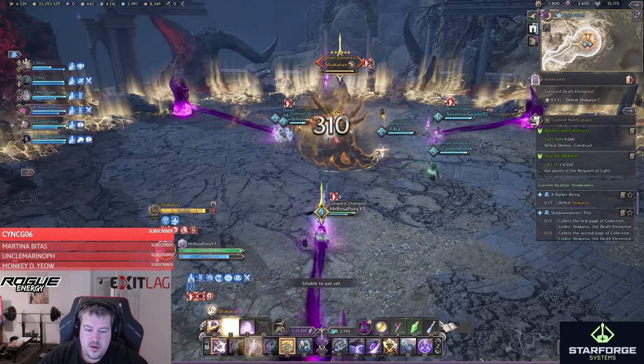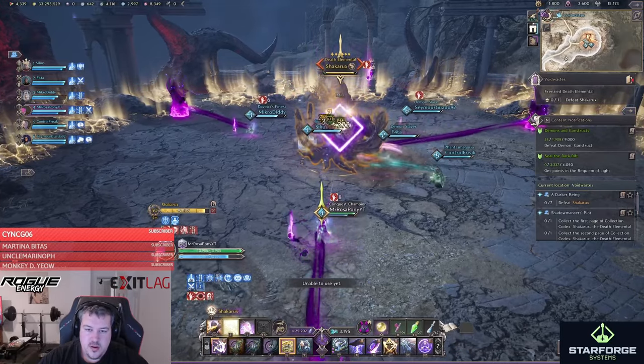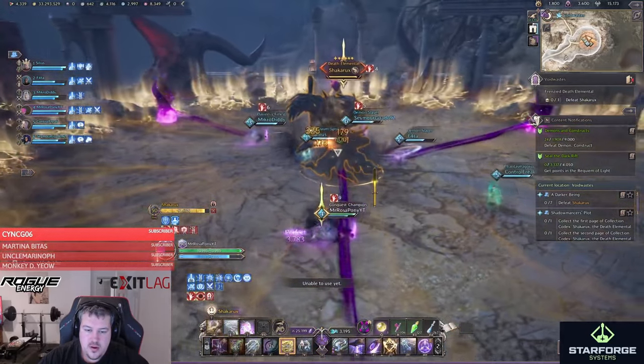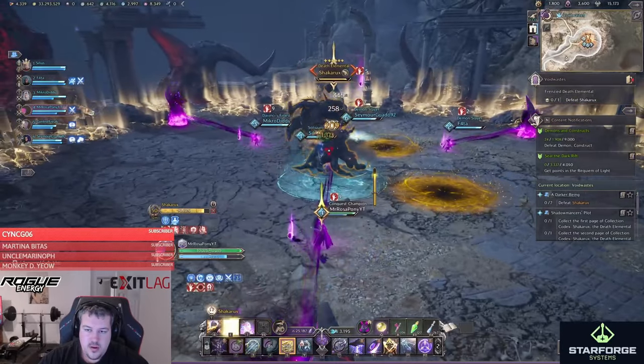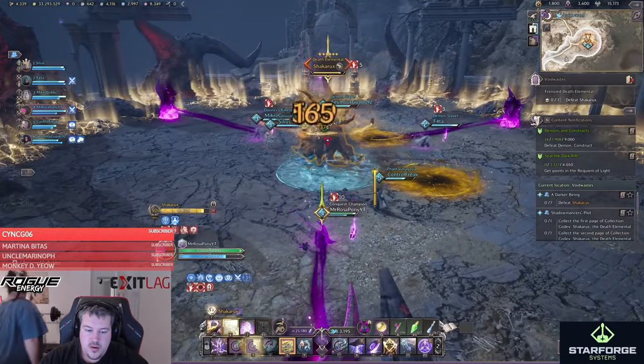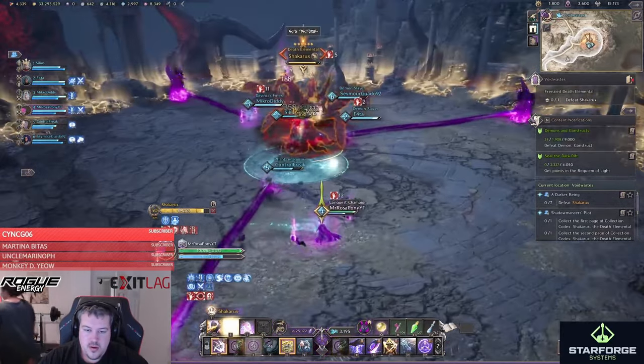So the party should split up in teams of two, one team being Healer and Tank, while the others are two teams of DPS. They now stand in between the boss and the purple beam to deny it. You take turns to not get over 20 stacks on yourself or you will die.